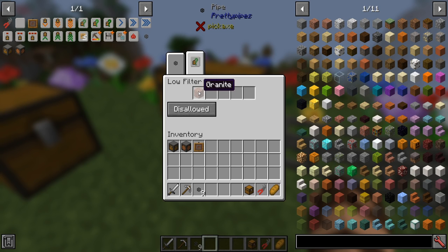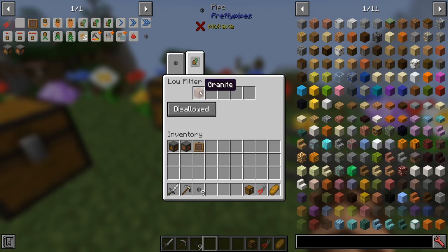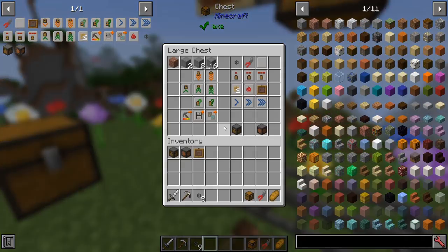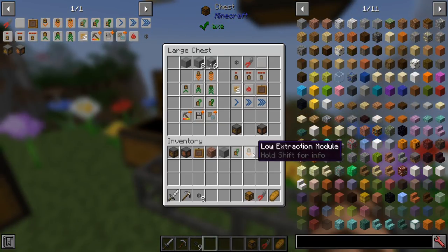You can change these mid-operation; it might be a little weird but it will automatically update. If I turn off the disallow on granite, the granite now goes through. Let me take these back out so they don't mess up the values I currently have.